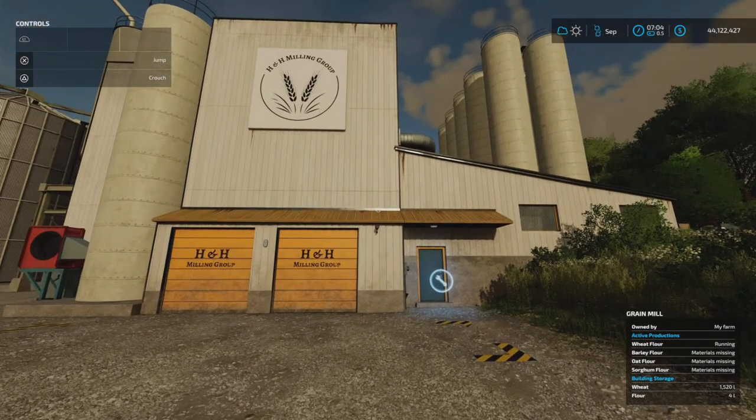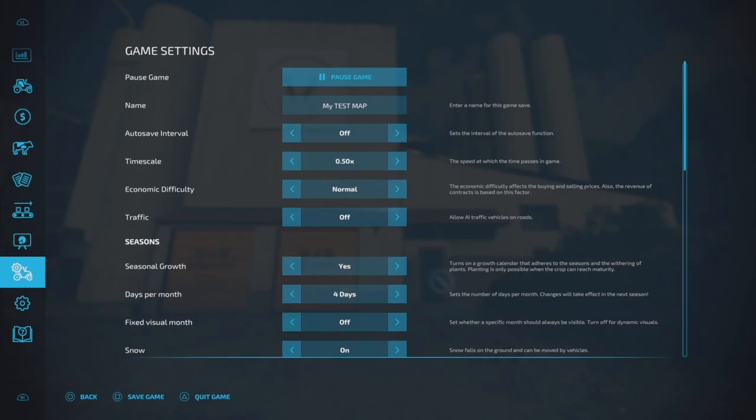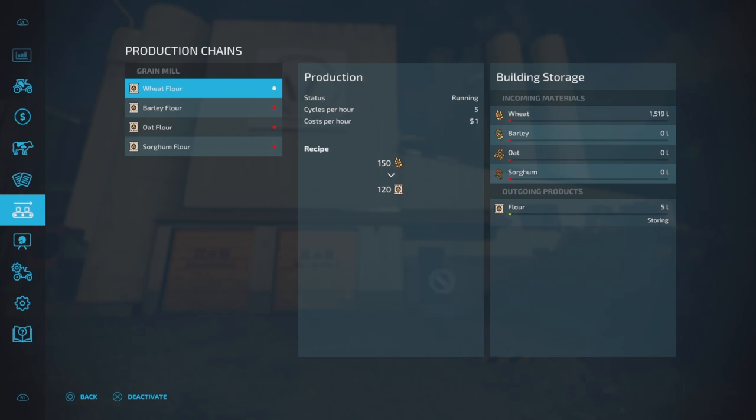What we're going to look at now is the production chains screen, because until you own a building this screen is blank. Now I've bought the grain mill, this screen comes up — and this is important. The four inputs are wheat, barley, oat, and sorghum. We've just put wheat in. Going across to the other side, we've got 1,517 litres of wheat. Our outgoing product is flour, so the grain mill produces flour. It's running five cycles per hour; cost per hour is a dollar. Each production chains building will have a different cost per hour — there is a production cost that will tick along, not unlike hiring a worker.